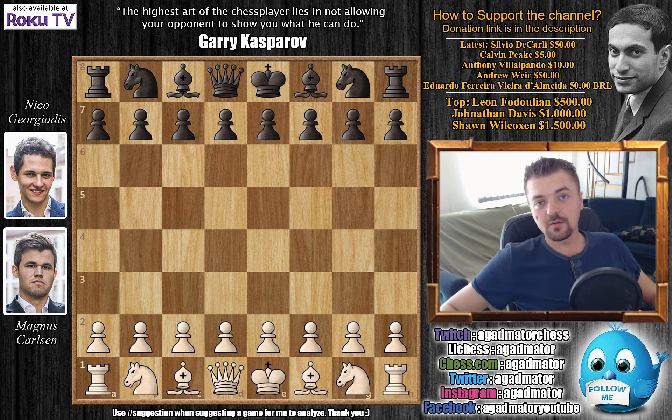Hello everyone, and welcome to the final round of the 2018 Biel Chess Festival. Like I've said yesterday, I'm really looking forward to this game. It's Magnus Carlsen vs. Nico Georgiadis, as they drew their game in the first half of the tournament. Now Carlsen has the white pieces. He can no longer win the tournament, as Mamedyarov already won it one whole round before the tournament ends.